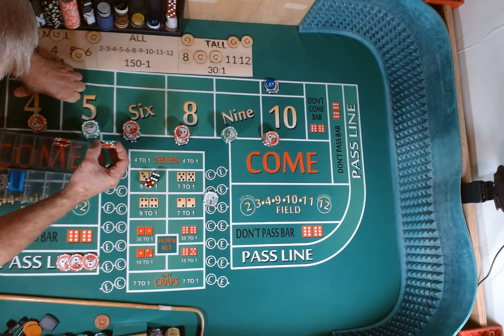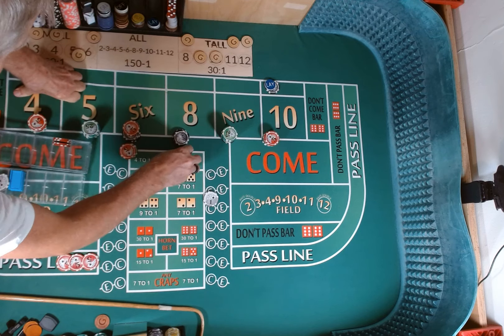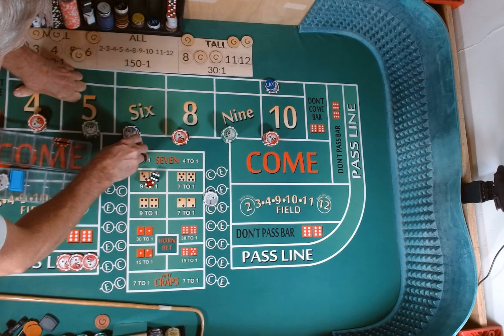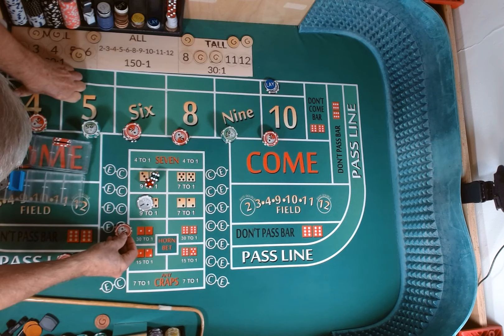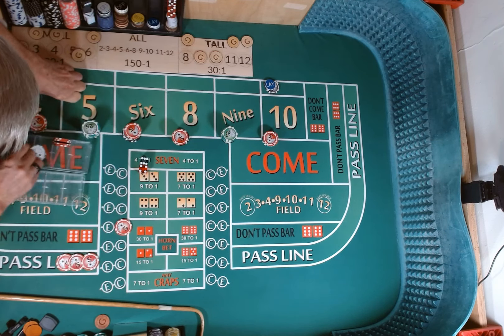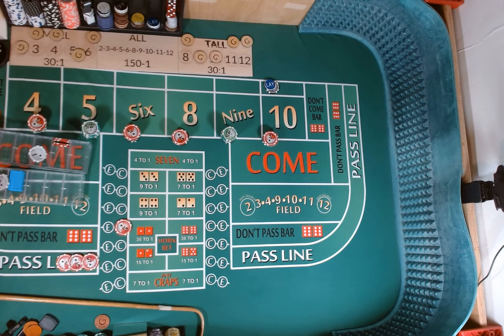Going to press up our 6 and 8, $30 each, make it look like $390. Take $5 from the 10, put it on the craps check. $1 left over goes in the rack. All place bets are off — only our roll bet, craps bet, and pass line bet.